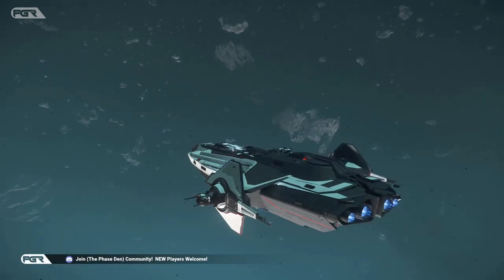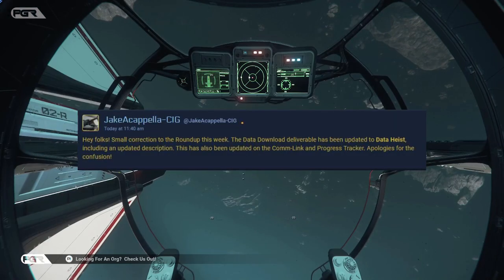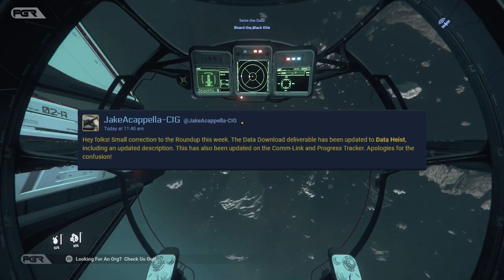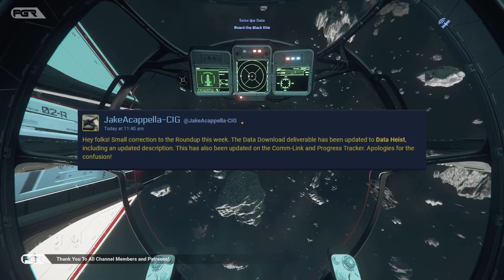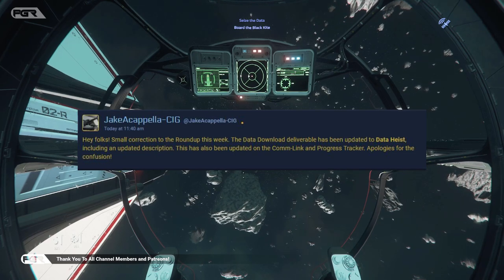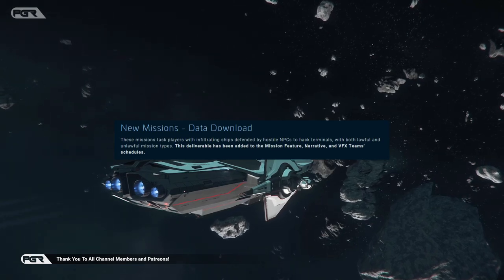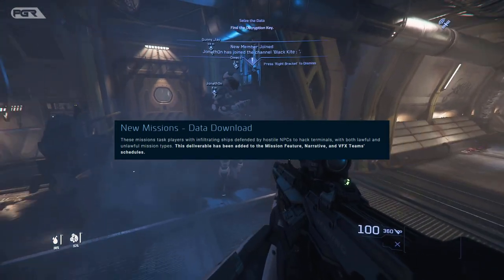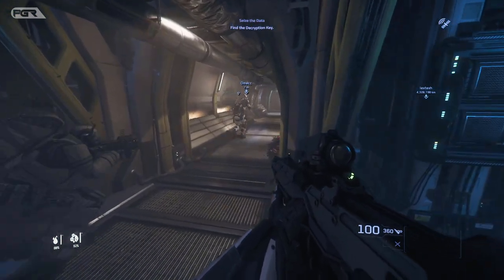Since then, just a few minutes ago actually, Jake Acapella sent a notice on Spectrum correcting this. He says: 'Hey folks, small correction to the roundup this week — the Data Download deliverable has been updated to Data Heist, including an updated description. This has been updated on the comm-link and progress tracker. Apologies for the confusion.' So initially they said Data Download — missions that task players with infiltrating ships defended by hostile NPCs to hack terminals, with both lawful and unlawful mission types.